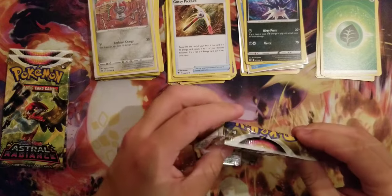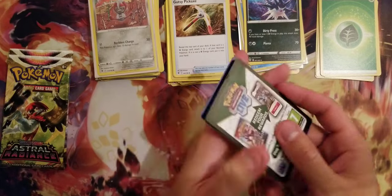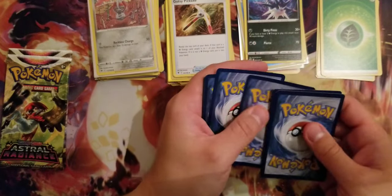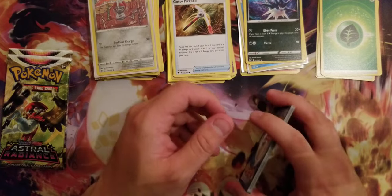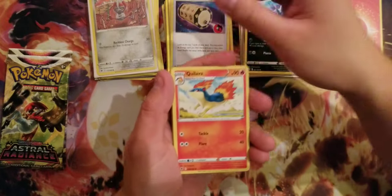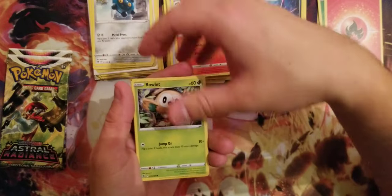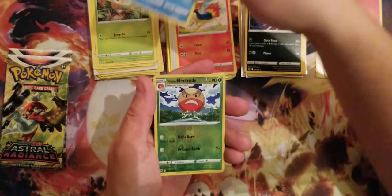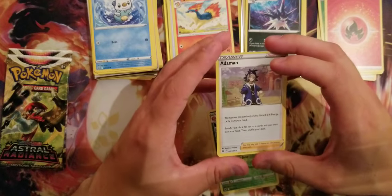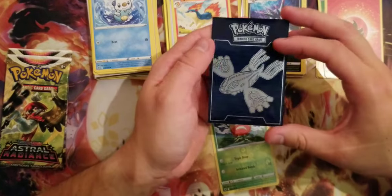I might be doing some collaborations with my friend K4Runes from time to time, depending on if we both have time to be together and do it. Might be fun. Promo code: 1-2-3-4. Fire Energy, Hyper Potion, Energy Lotto, Ponyta, Chatot again, Rufflet, Hisuian Electrode, holo reverse nice, and Hisuian Goodra — nice! Holo Hisuian Goodra — perfect. Little sleeve for Hisuian Goodra — there you go.